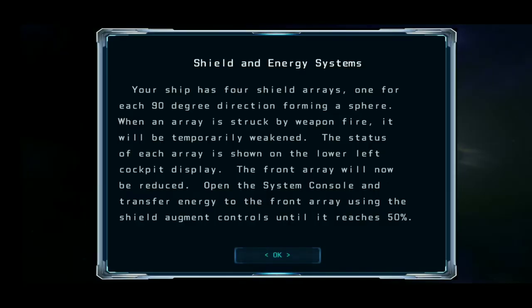Your ship has four shield arrays, one for each 90 degree direction forming a sphere. When an array is struck by weapon fire, it will be temporarily weakened. The status of each array is shown on the lower left cockpit display. The front array will now be reduced.